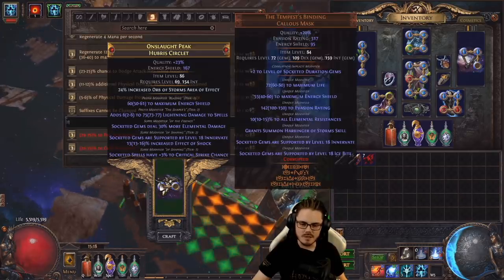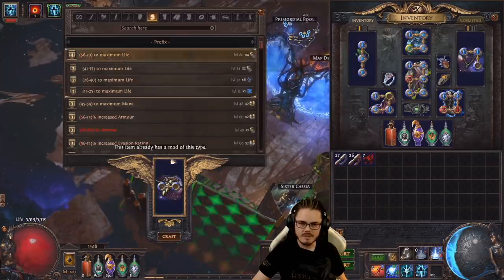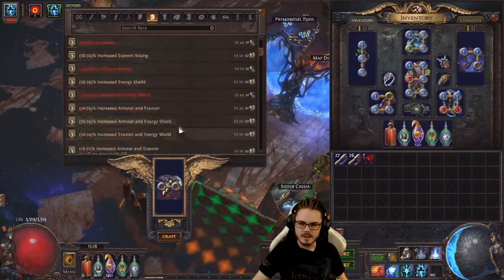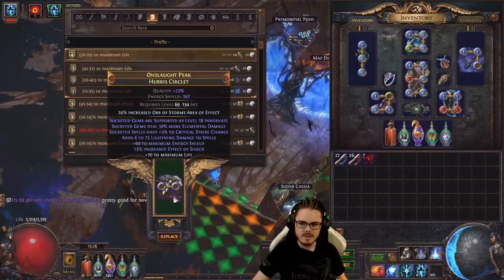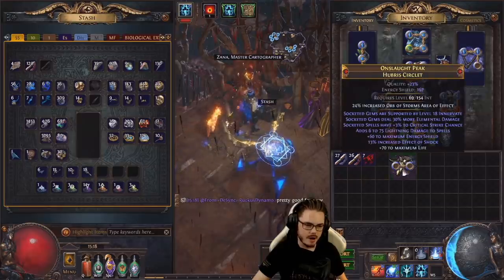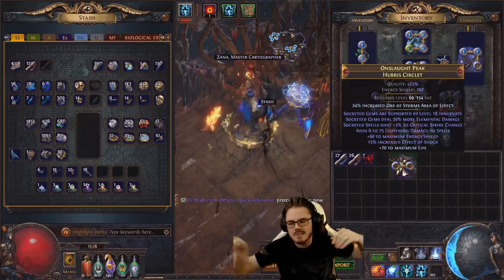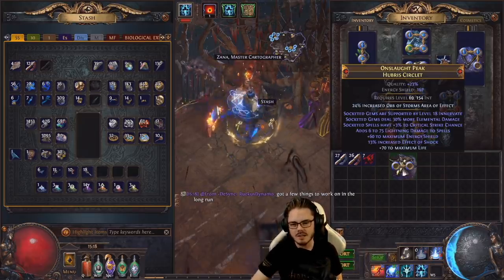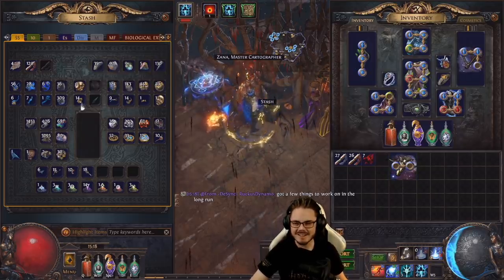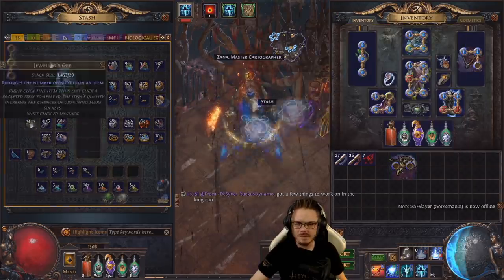There are actually some pretty good prefixes you can craft, and that open prefix kind of saved the day. I think I have to do life — 70 life, exactly max life roll. Nice. It took a lot, but we did it. It was probably about 15 Essences of Horror, so a solid 200 Chaos roughly. But that's a pretty good helmet though — I feel like that's worth 200 Chaos to me.